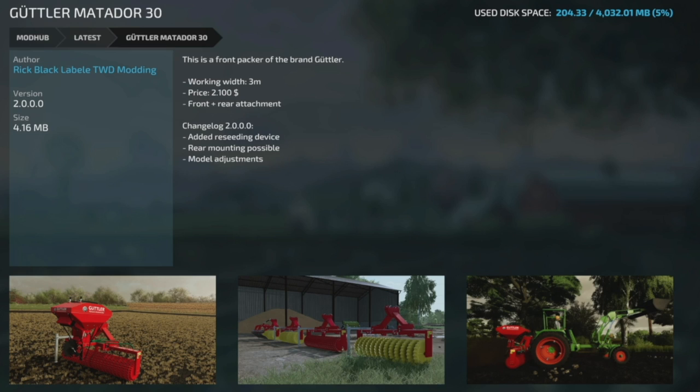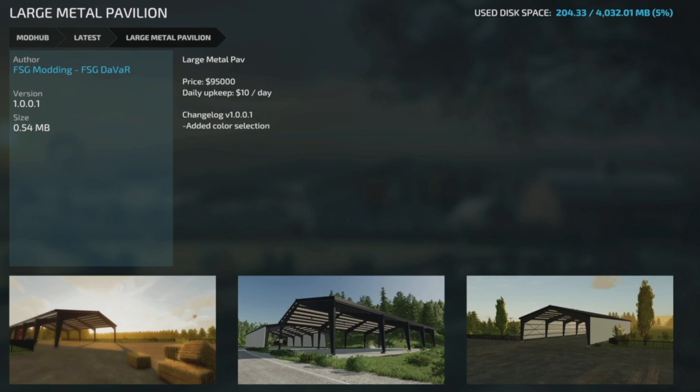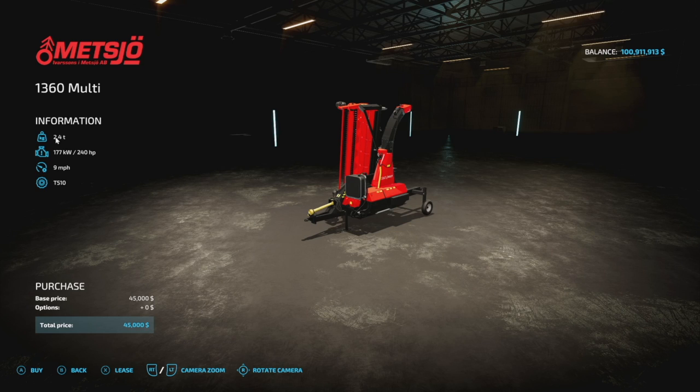Now for mods updated for all platforms today. The Getler Matador 30 is version 2 - added reseeding device, rear mounting possible, and model adjustments. The Cal Shed 3+3 version 1.1 fixed the slurry trigger animation, MP fix, feeding trigger fix, and price fix. The Large Metal Pavilion version 1.001 from FSG Modding added color selection. We also had one mod updated on Saturday just after I posted the Farm Sim news - the MA AG Pack from SMI Modding Team version 1.1, which added a new model, the Cultus Rapid Pro Bundle.